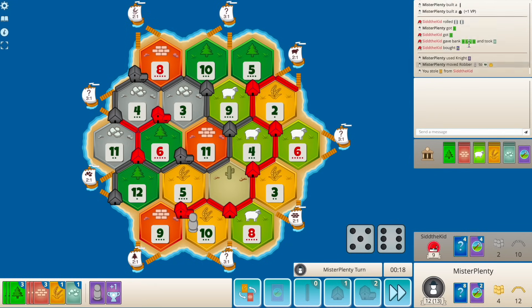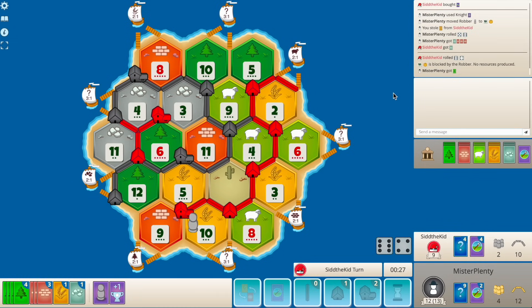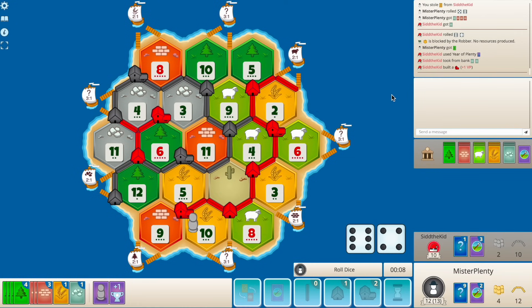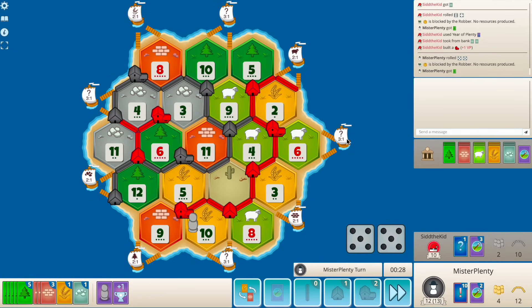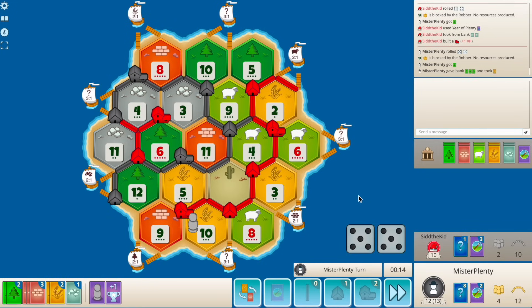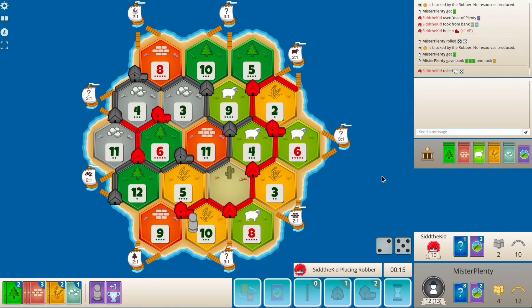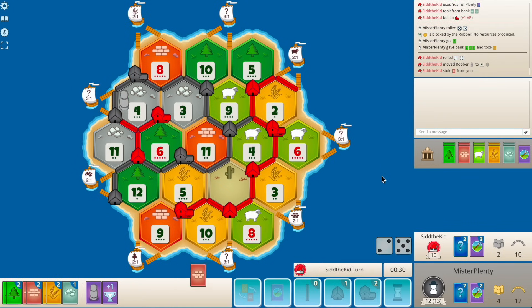We're going to hold. No knight - we're getting mono'd here. Nope, it's a Year of Plenty for the city. Two back-to-back tens is massive! Holy mama-jama. What should we do here? Do we buy dev? There are so many knights still left in the deck. I think doing this is the best - just praying for a four. Seven - there's the brick.